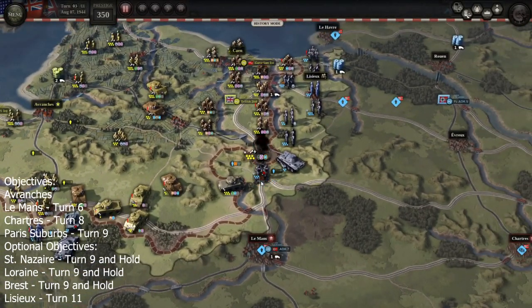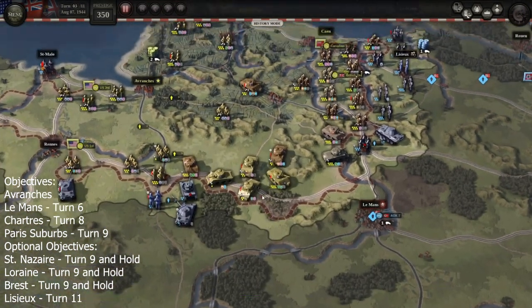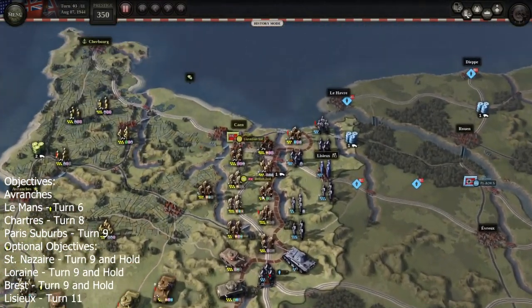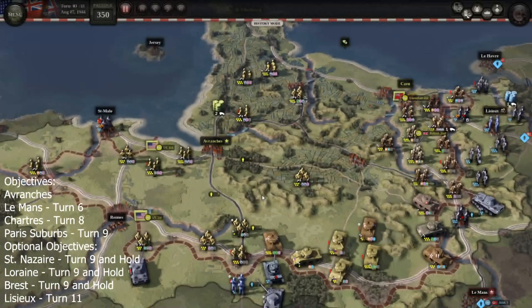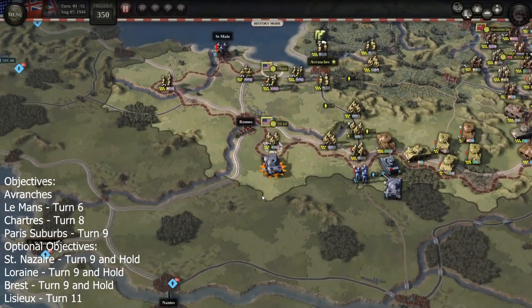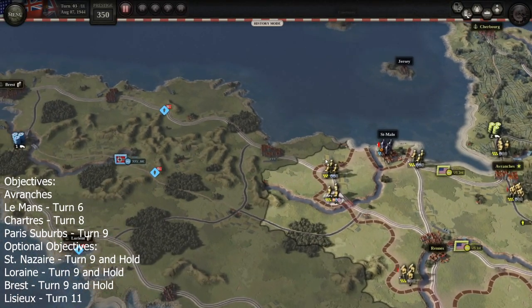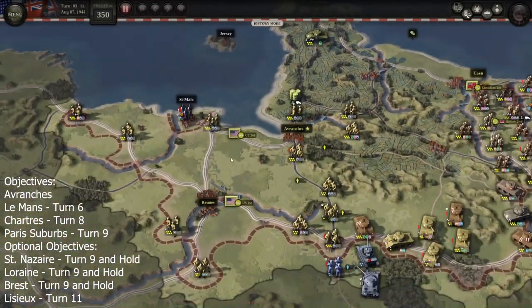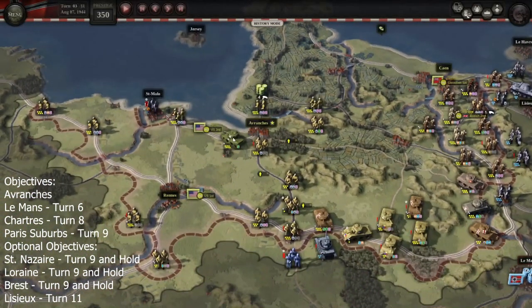This scenario is interesting in that taking the bonus objectives may require unfavorable attack odds. If you're not worried about bonus objectives you could get through mostly without taking losses, since you have plenty of 0-2 attacks available. But for the bonus objectives you'll have to take some risks. The people in Saint-Malo don't need to be killed — they'll become unsupplied on their own. I'm just blocking them from moving around too much. We also received a tank reinforcement.